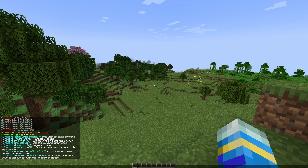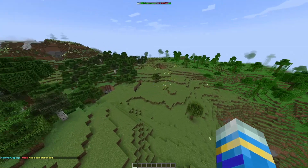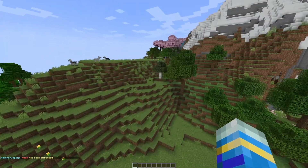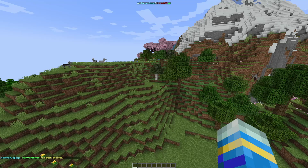If we do /nations that's going to show us the commands on the first page. I'm currently in one, so we can do nation list and you can see I'm in 'test' with zero points. We can do /n disband to get rid of that nation. Now as you can see if I hit tab we are currently in the wilderness — not associated with a nation. The way to fix that is /n create, and this one's going to be called ServerMiner.